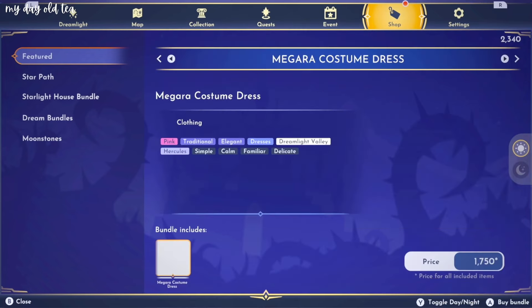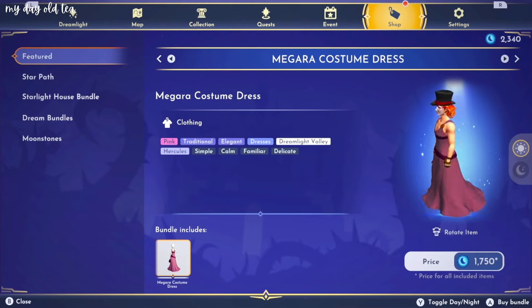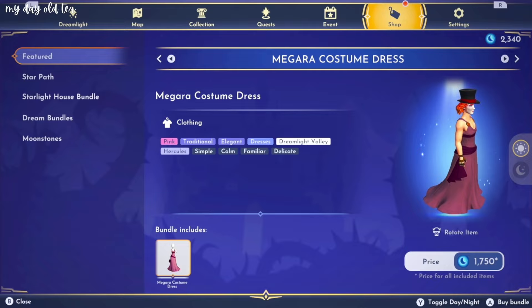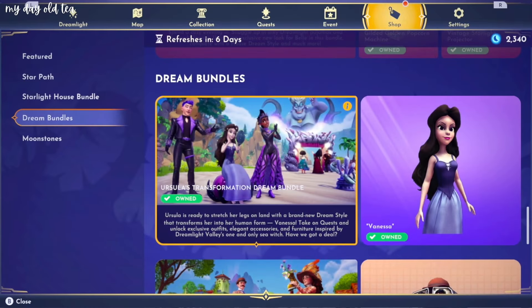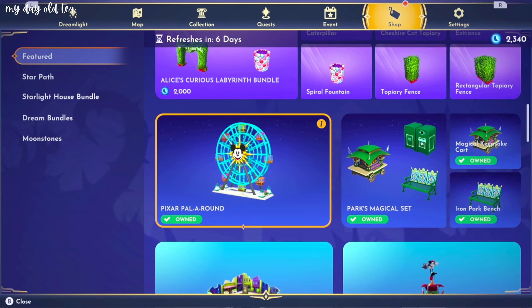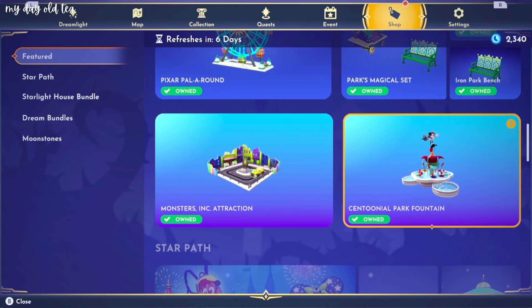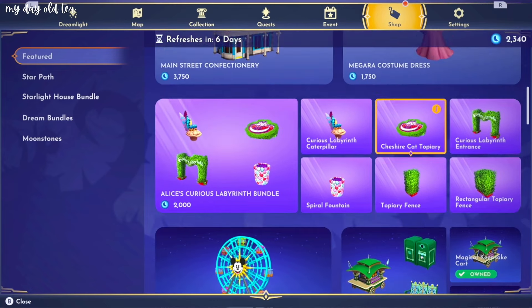We have Meg's costume dress from Hercules. Oh my gosh, put it on the Mad Hatter. Okay, that's definitely not the best way to showcase it. But go off Mad Hatter. We're gonna have to see that on my female character. The Pixar Pal Around is in the shop as well as some items from the previous year's Star Path. Monsters Inc. attraction and the Centennial Park Fountain are also back in the shop.